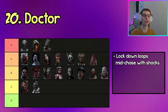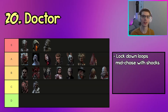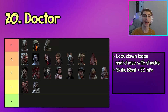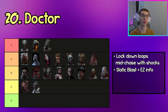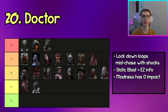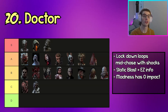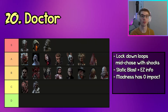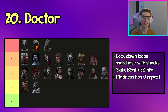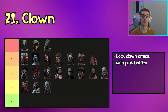The next killer in C tier is The Doctor. With his Shock Therapy he can easily lock down loops, preventing survivors from vaulting windows, vaulting pallets, and dropping pallets. With Static Blast you can also get easy information on the whereabouts of survivors. However, the madness effects applied through Shock Therapy and Static Blast aren't very useful other than slowing down the game slightly once survivors reach tier 3 madness and have to cleanse out of it.